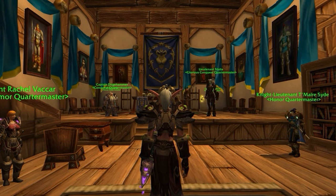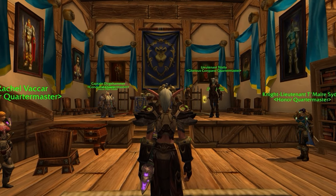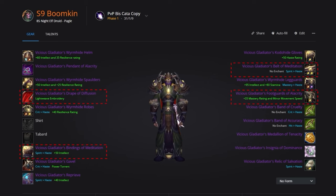In Season 9, all of your best-in-slot gear is going to come from PvP. Your main pieces are going to be the Vicious Gladiator's Sanctuary set, which includes the Vicious Gladiator's Wormhide Helm, Spaulders, Robes, and Leg Guards. In your hand slot, you're going to be using Vicious Gladiator's Kodohide Gloves for the increased range on Cyclone and optimized stats. For off pieces, you'll want Vicious Gladiator's Drape of Diffusion for spell penetration, Vicious Gladiator's Bindings of Meditation for bracers, Vicious Gladiator's Belt of Meditation in the waist slot, and Vicious Gladiator's Foot Guards of Alacrity in the boot slot.